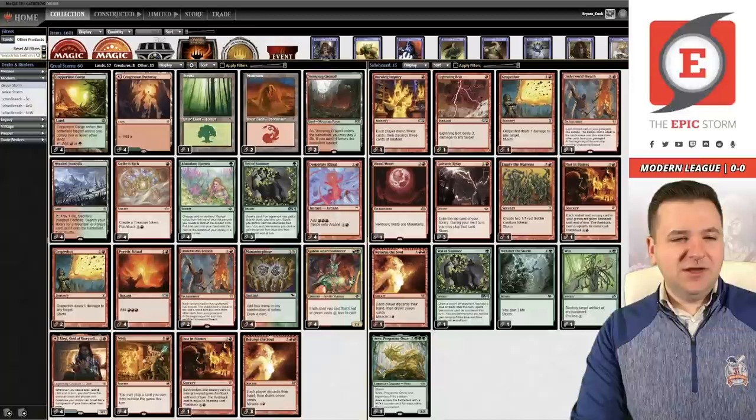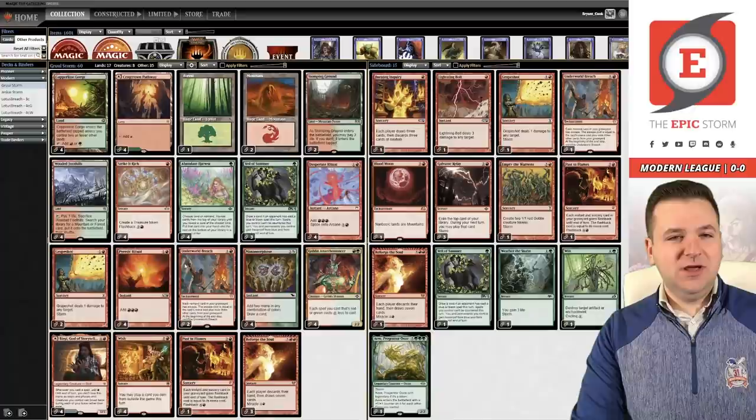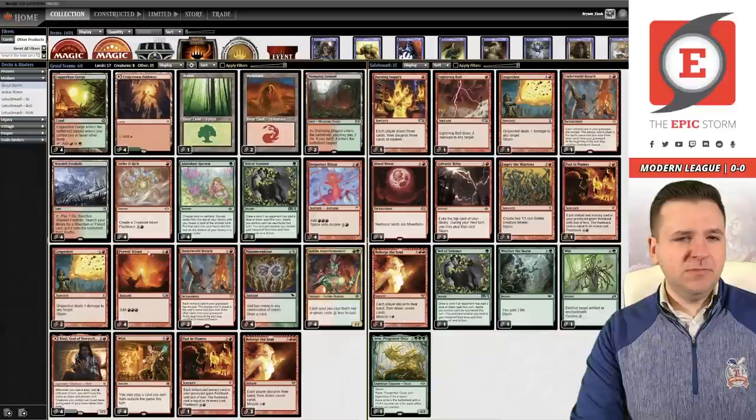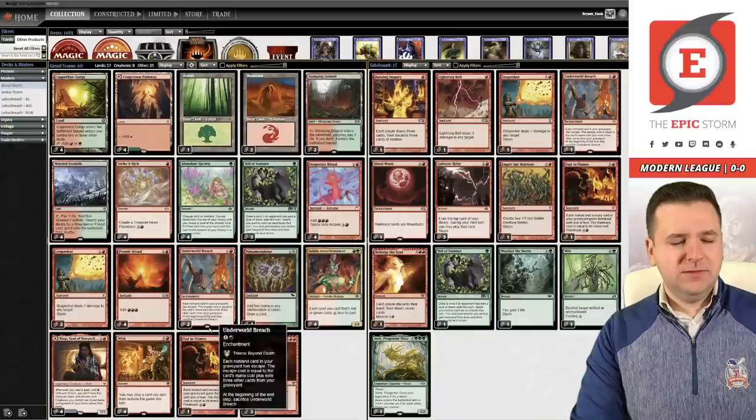The main idea is to abuse Birgi and Reforge the Soul. There's a sweet combo in this deck for a guaranteed kill: Underworld Breach paired with Birgi, then you wish for Burning Inquiry. This lets you essentially dredge your entire deck until you hit a Grapeshot. That's the idea — it is a guaranteed win.